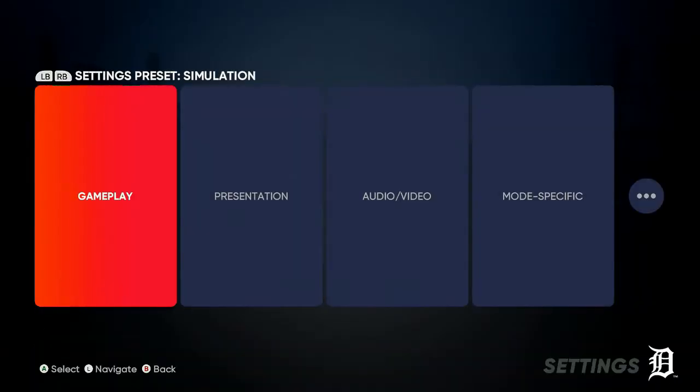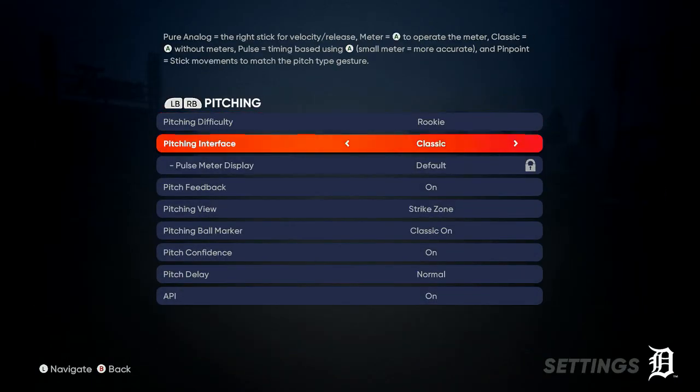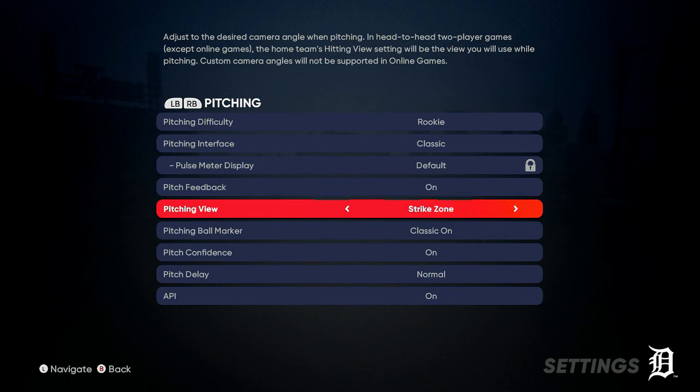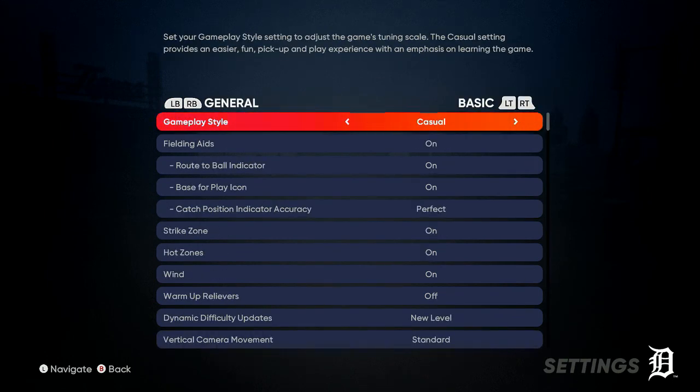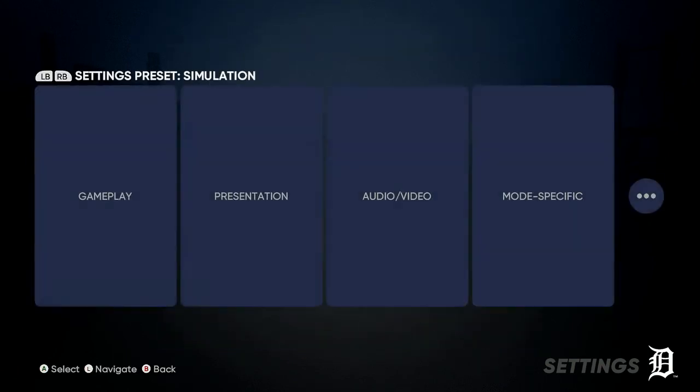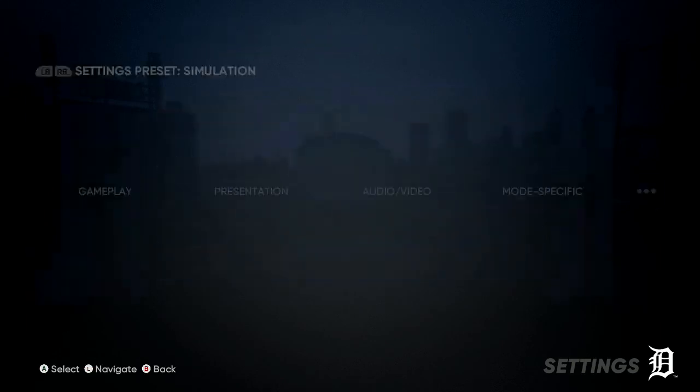Go to Settings at the top and set your gameplay up. You're going to push R1 or RB. Go to Pitching — Rookie, Classic Strike Zone pitching view; those are important. Batting and base running you don't need to worry about. General you can do casual simulation, it doesn't matter. Then go to Presentation and make sure Fast Play is turned on.